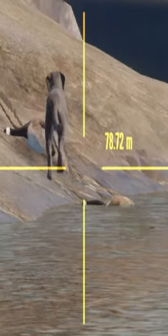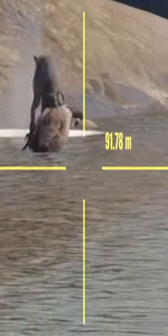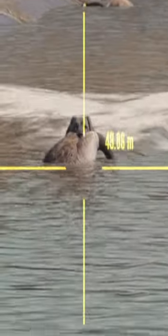Oh my gosh, that's crazy. That is so crazy how quick the doggo swims when you've got that webbed paws trait. Look at that — that's like two or three meters a second.